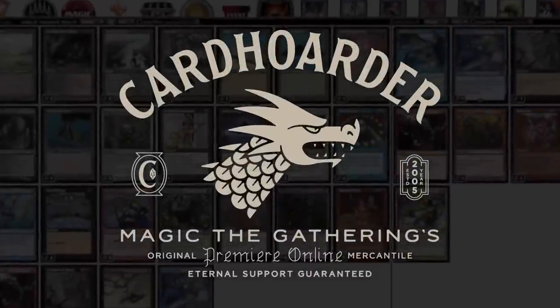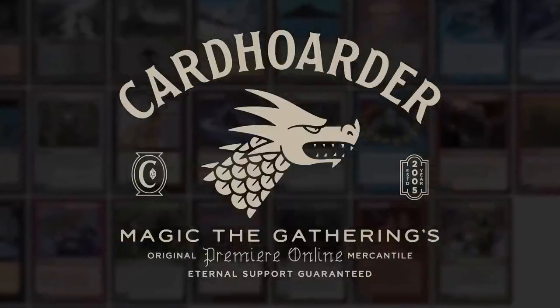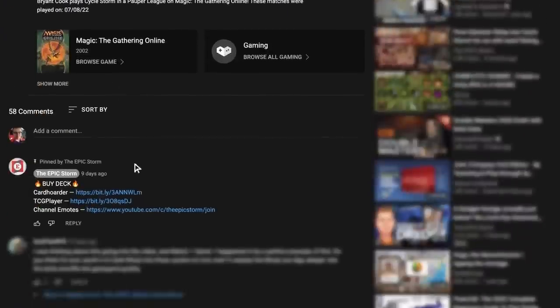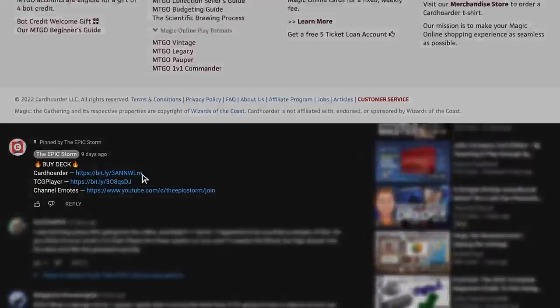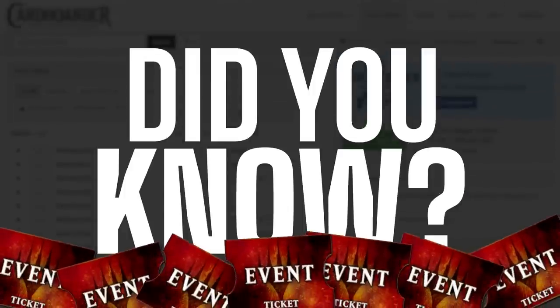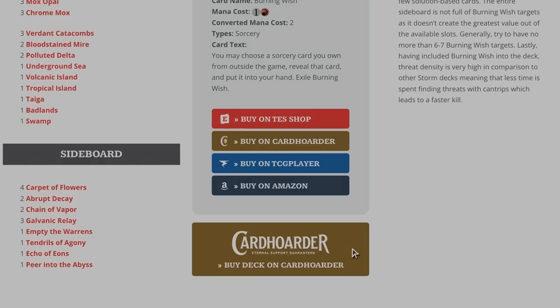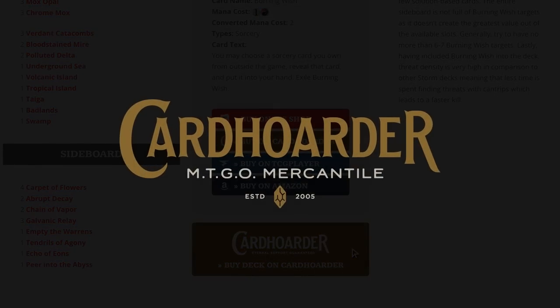With Card Hoarder, renting your favorite combo deck has never been easier — there isn't a more affordable solution for Magic Online. Want to play the deck in this video? Check out the pinned comment below to easily rent the deck. You can rent the Epic Storm from Card Hoarder for as little as seven tickets a week at TheEpicStorm.com/decklist.